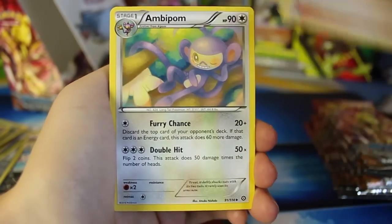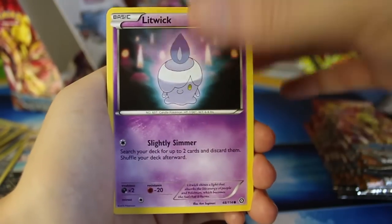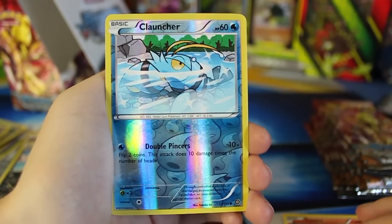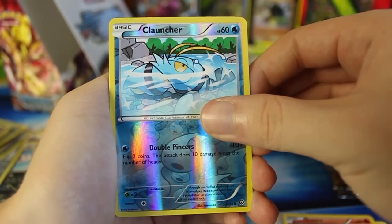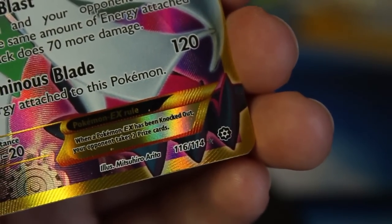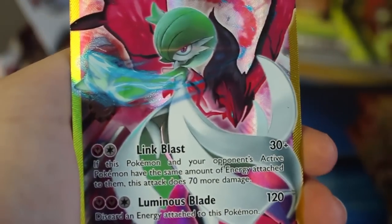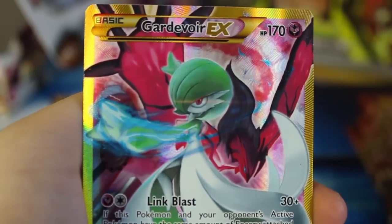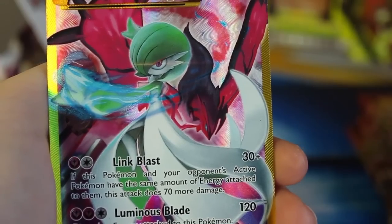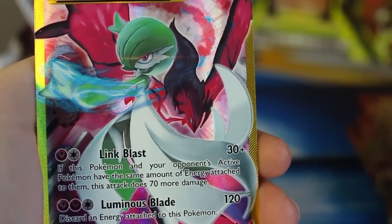We've got a Drifblim, Pokemon Ranger, Ambipom, Litwick, Ponyta, Merrill, Oshawott, Croagunk, a Clauncher right there — and we've got a Gardevoir EX! Is that a secret rare? That IS a secret rare! Holy crud! One out of 72 pack rarity — Gardevoir EX secret rare with the Eviltal in the back. Of course we'd get the one with the Eviltal packs!